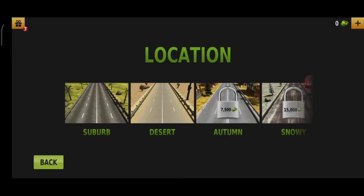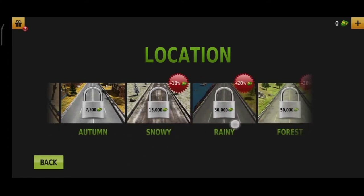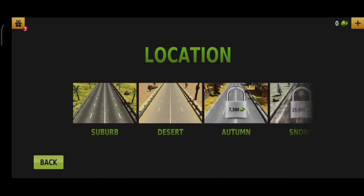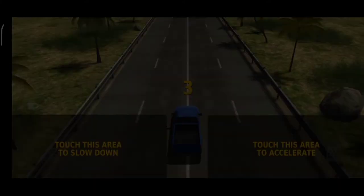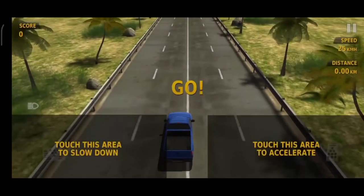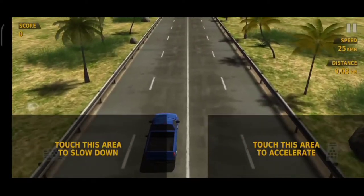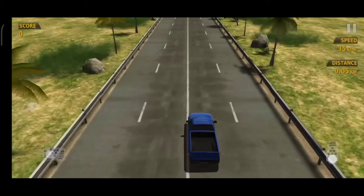We play Endless One Way. We have several locations: Suburb, Desert, Autumn, Snowy, Rainy, Forest, City, and Night — some of which you can buy. We first choose Suburb and play. Touch the left area to slow down and the right area to accelerate. We start the game. You can see we have a score, speed in kilometers per hour, and distance traveled.